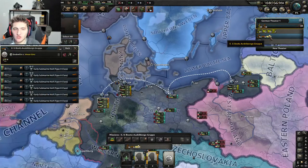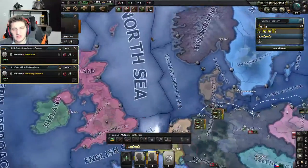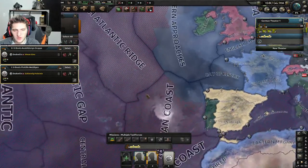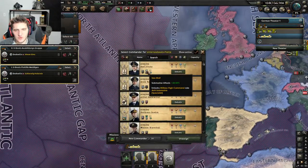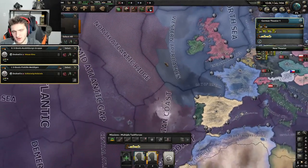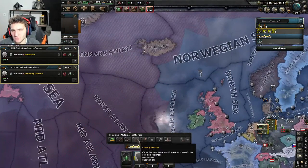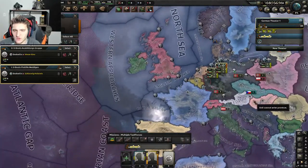When you're actually using your Navy, set your troops to convoy raiding, give them an admiral — the highest rank one will do — and you're good to go. Literally just set them to convoy raiding and boom, done. That's all you need to do.